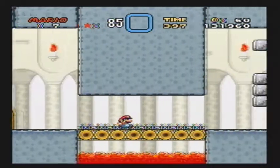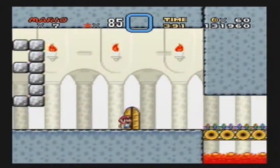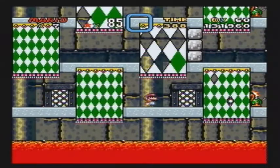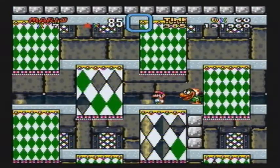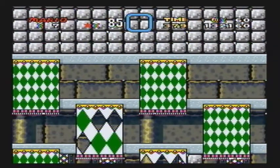So in part 1, I showed you rooms 1 and 5; part 2, rooms 2 and 6; and now in part 3, we're going to go through rooms 3 and 7. This is, in my opinion, the easiest room to go through.